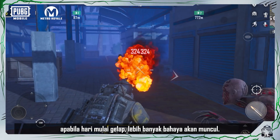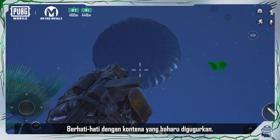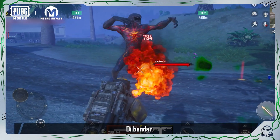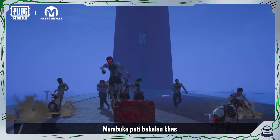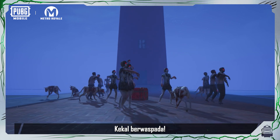As darkness falls, more dangers will arise. Watch out for newly dropped containers — defeat the bosses inside them to get more supplies. In the town, you will encounter all kinds of zombie enemies as well as special supply crates. Opening special supply crates attracts swarms of zombies to attack, so stay vigilant.